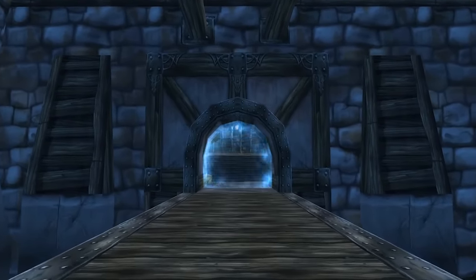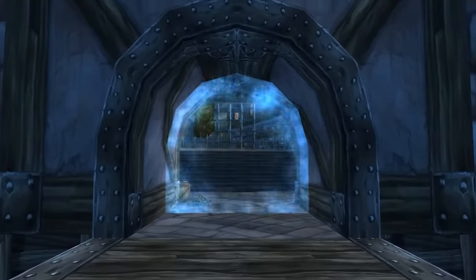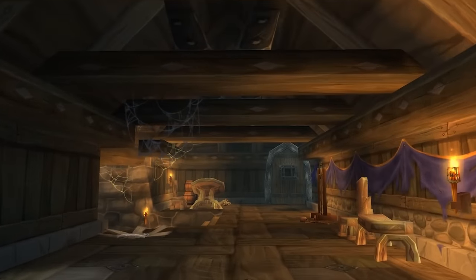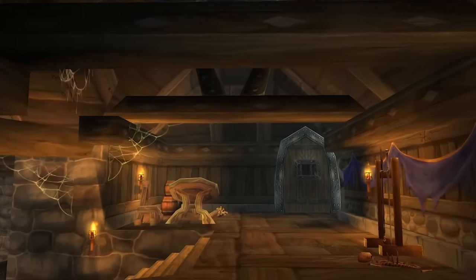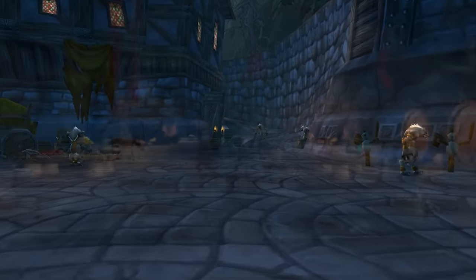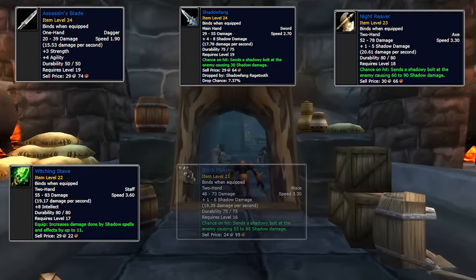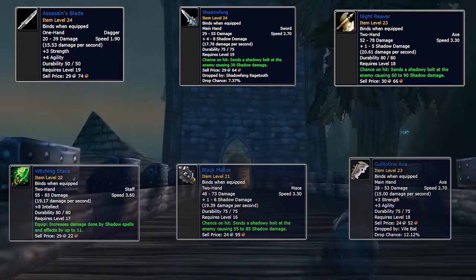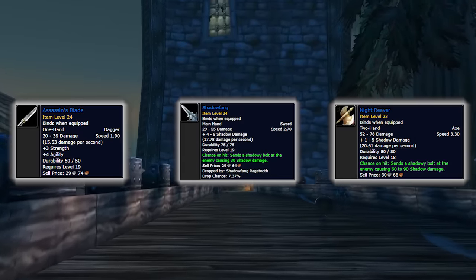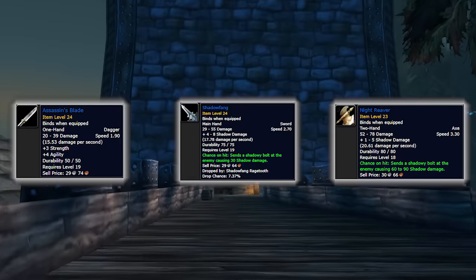So this next farm is quite simple — it's farming Twink Gear in Shadowfang Keep. SFK is a level 20 dungeon in Silverpine Forest, just south of the Undercity. The reason why you want to be farming this dungeon specifically for Twink Gear is that there are unique items to this dungeon that drop off trash that are BOE, so you can sell them to other people or on the Auction House, and they're pretty much some of the best Twink items in the entire game. We've got Assassin's Blade, Shadowfang, Night Reaver, Witching Staff which has Spell Power, Black Malice, and Guillotine Axe. Those first three — Assassin's Blade, Shadowfang, and Night Reaver — will all sell for 50 to maybe 200 gold. Shadowfang can easily sell for 200 gold, so you're talking about a level 18 to 19 item that'll sell for 200 gold — quite significant.